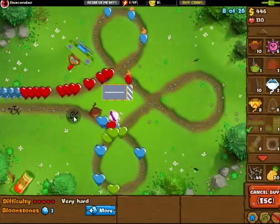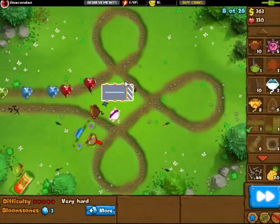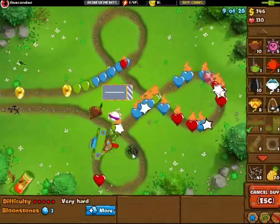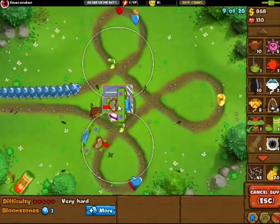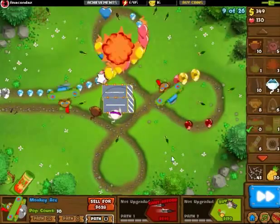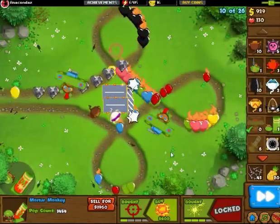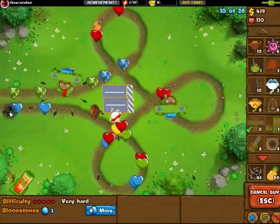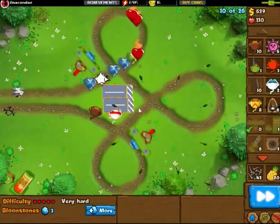Gotta Road Spike that just a tad. I got a couple spikes in there — it's hard to tell when I actually click, but I'm trying my best to pay attention here. And now the Monkey Ace — they seem kinda stupid, just flying around in the middle of the map, not really doing anything with one. But two, it starts to make sense. What you wanna do is get the Monkey Aces so they're opposite from each other, and when they're opposite from each other, they will pop a ton of bloons.